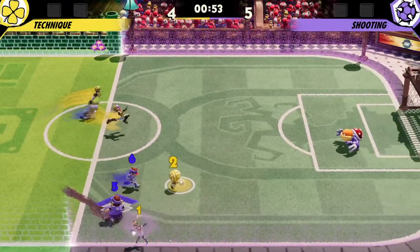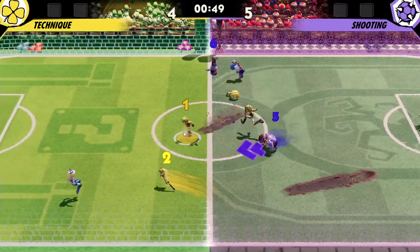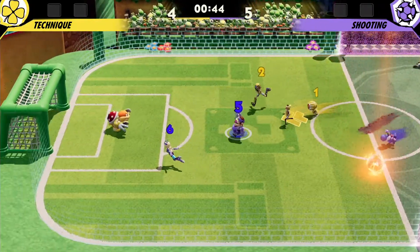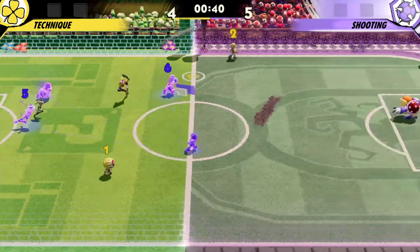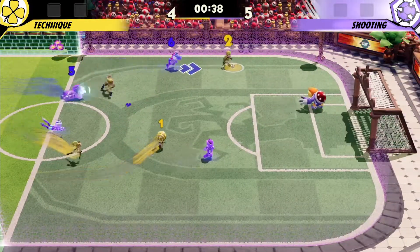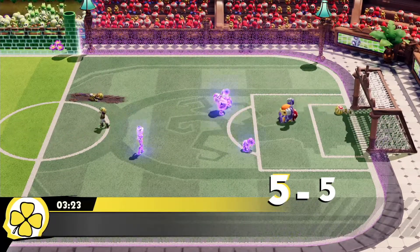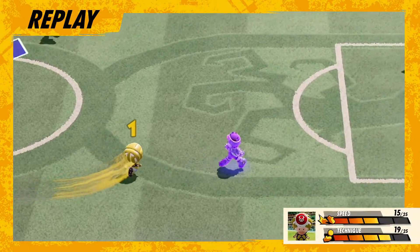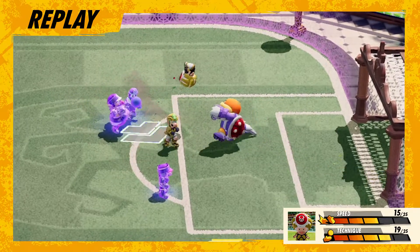Purple's team leads by one. Can they hustle over to the Yellow team? Aggressive tackling midfield — Purple is out. Wario dodges and shoots. Yellow coming in for the counter — Luigi's open. Toad's in the center, he shoots, he scores! We're tied once again. Toad saw an opportunity and dashed forward. Kudos to Luigi on the assist.